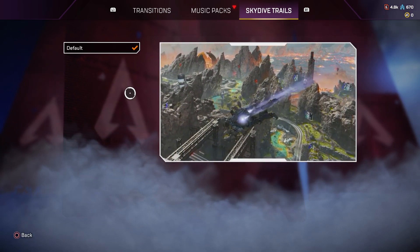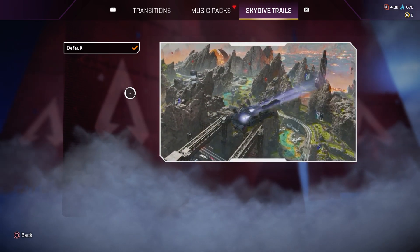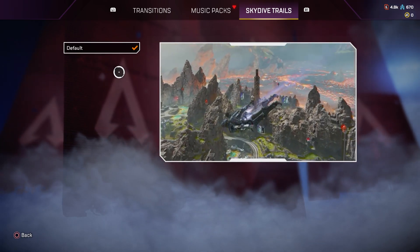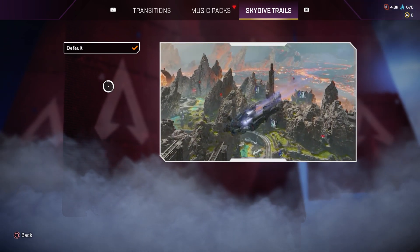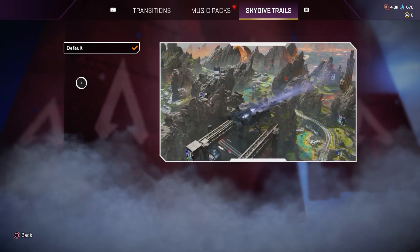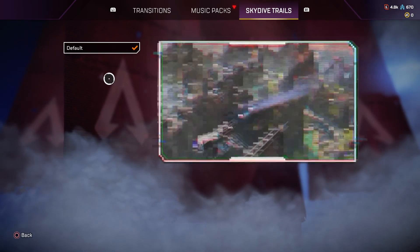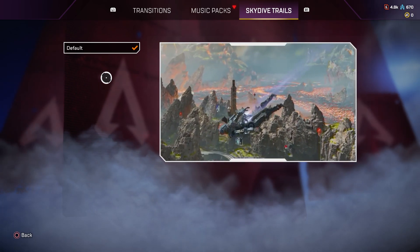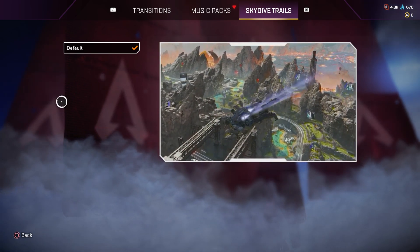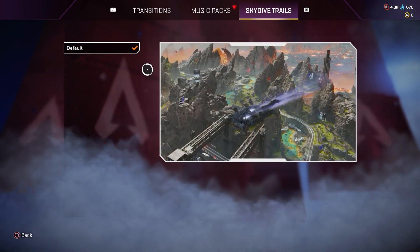You need to be Diamond rank or higher from the last season, and then it will show the Diamond skydive trail, Master skydive trail, or Predator. These skydive trails expire after one season, so every season you need to reach Diamond or higher to have skydive trails.